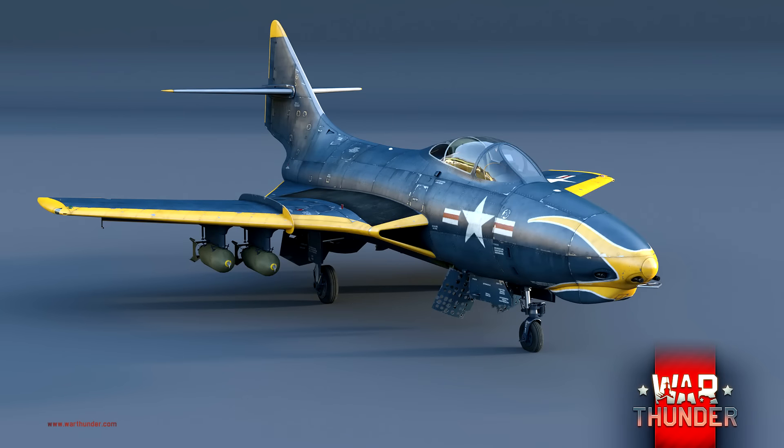On va passer à l'avion qui est ajouté : un nouvel avion à réaction, le F9-F8 Cougar. C'est tout simplement le successeur du F9-F Panther, prévu pour affronter le MiG-15. Sauf que la guerre de Corée démarra avant et il n'affrontera pas le chasseur russe. Ses ailes sont en forme de flèche, ce qui lui donne de meilleures caractéristiques : une vitesse de décrochage diminuée et une augmentation de la distance opérationnelle. Au niveau de l'armement, il peut emporter des bombes et 4 canons de 20 mm. C'était tout pour les Américains.